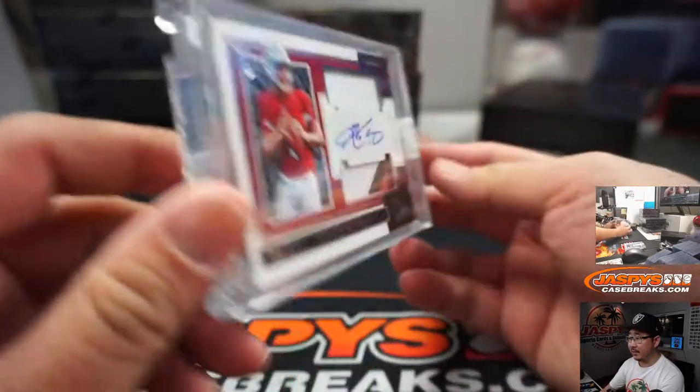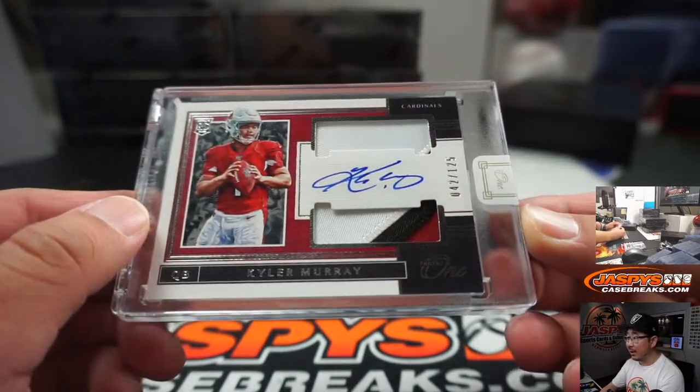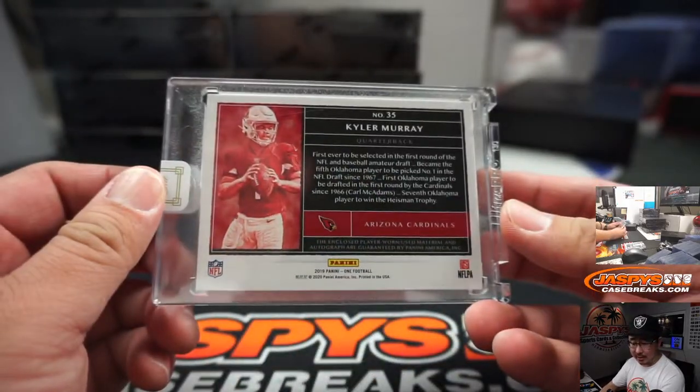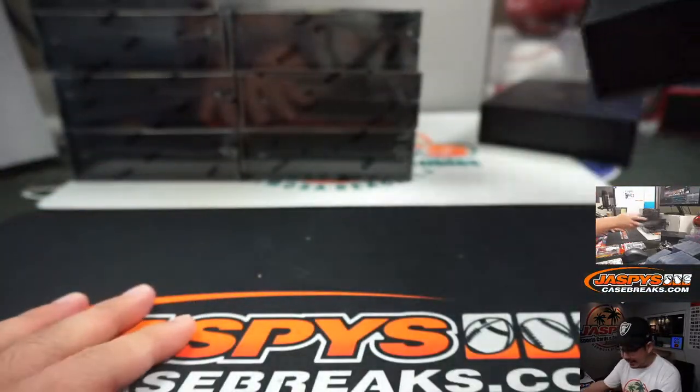Next up is Kyler Murray — our first Kyler, 42 out of 125. Three color, dual relic, and autograph for Andy. There you go, Andy. Andy Kaye with that one.